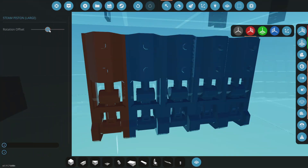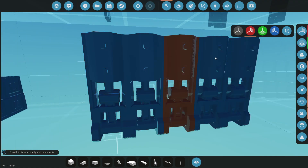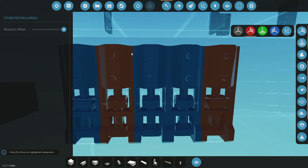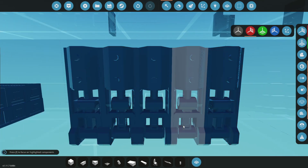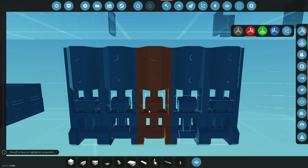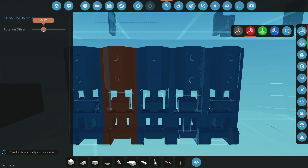From there what we're gonna do is time them. So this one's gonna be minus 0.5, that one is gonna be positive 0.5, this one is gonna be 0.25, the center is gonna be zero, and this one is gonna be minus 0.25. Now it's actually in time and should run quite nicely.